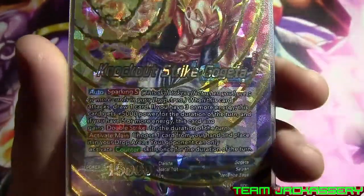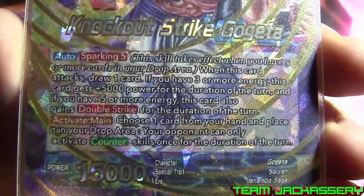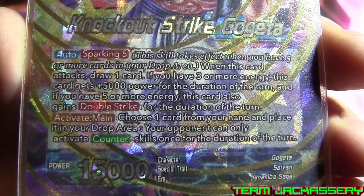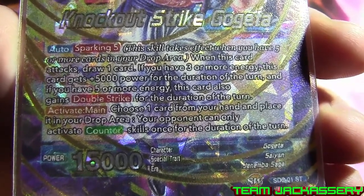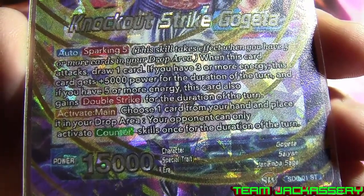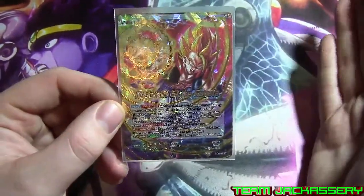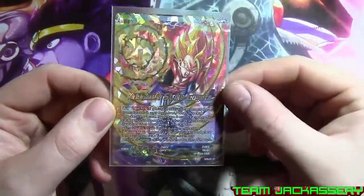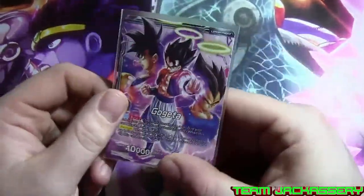I do hate this foiling. He becomes Knockout Strike Gogeta. Sparking 5 — when you have 5 cards in your drop area, when this card attacks: choose 1 card in your hand, place it in your drop area, and your opponent can only activate counter once for the duration of the game. So he can negate your opponent so they can only stop it once. If you have 3 or more energy, this card gets plus 5,000 power. And if you have 5 energy, he gets Double Strike — so he'd be a 20,000 Double Strike. I just don't really like this Shatterfoil, but there we have Gogeta.